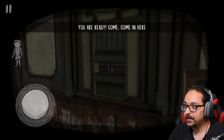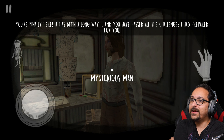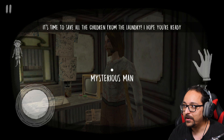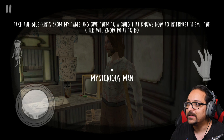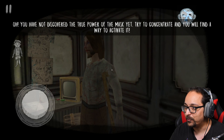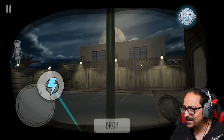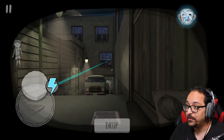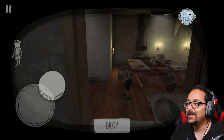A mysterious man greets me in the van: 'You're finally here — you've passed all the challenges I prepared for you. It's time to save all the children from the laundry. Take the blueprints from my table and give them to a child who knows how to interpret them.' He also says I haven't discovered the true power of the mask yet — I need to concentrate to activate it. I press it and discover I can teleport!